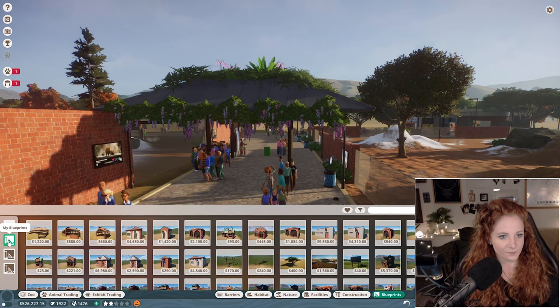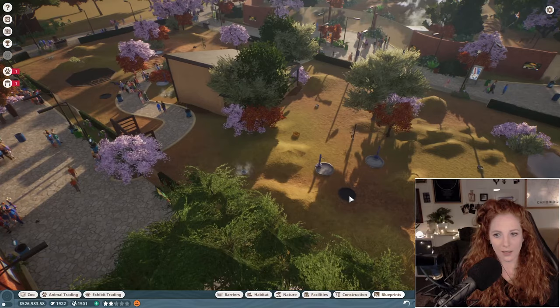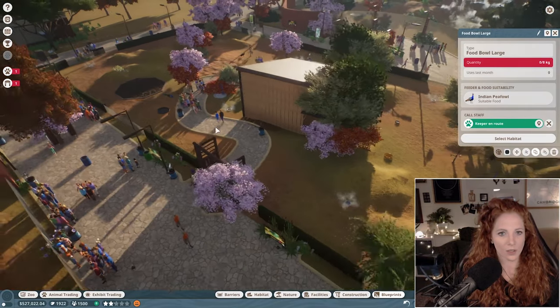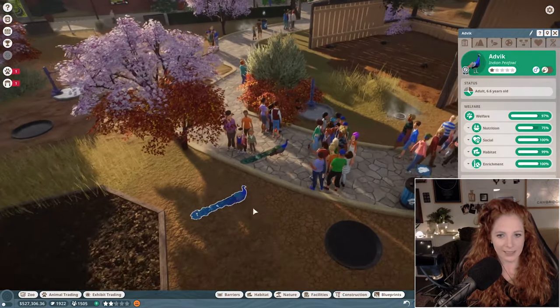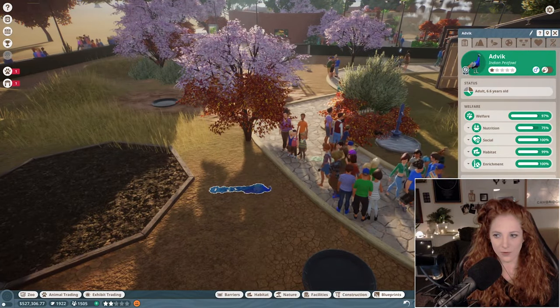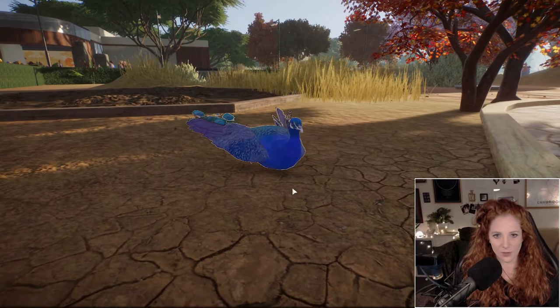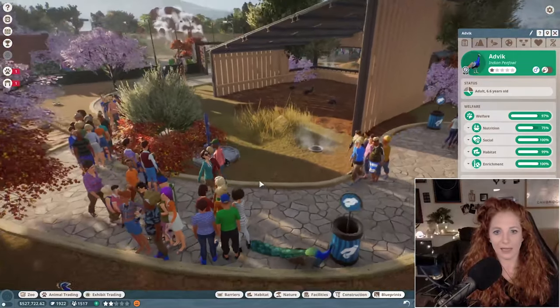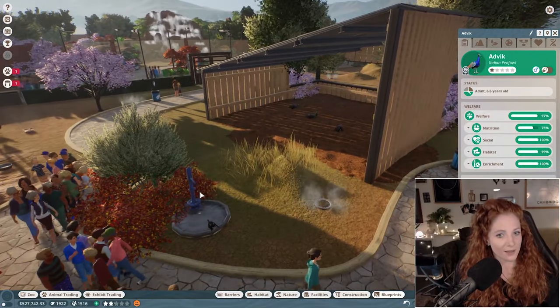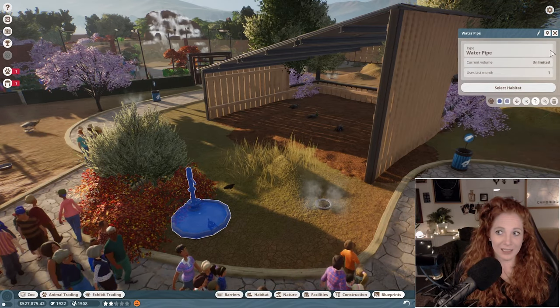This was our second exhibit — these are the peafowl, who apparently don't have any food right now. They're also known as peacocks, though technically the males are the peacocks. This is their little scratching place, and these are what they call water pipes, but they don't need refilling like the water dishes.